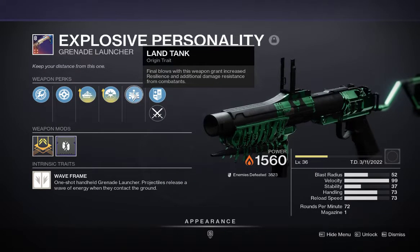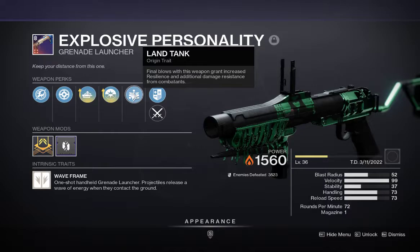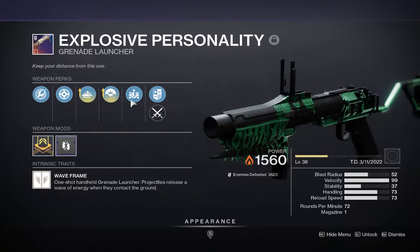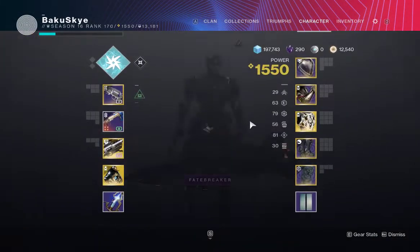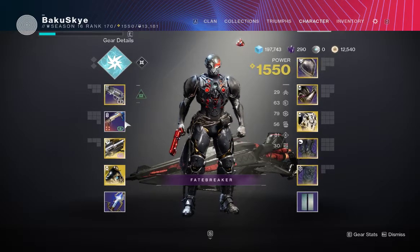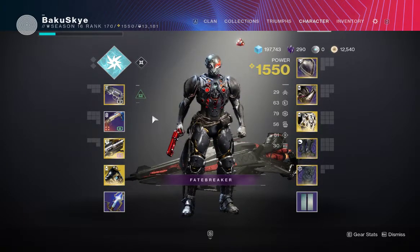It stacks with Landfall. If you don't know what Landfall is — Final Blows with this weapon grant increased resilience and additional damage resistance from combatants. Imagine you proc these two: you get 10 seconds here, I think it's about 5 to 10 seconds on Land Tank. And not only that, you stack those two and then collect a Warmind Cell. You are ultimately protecting yourself — this is a selfish build. It really is. This is a selfish build to keep you alive.